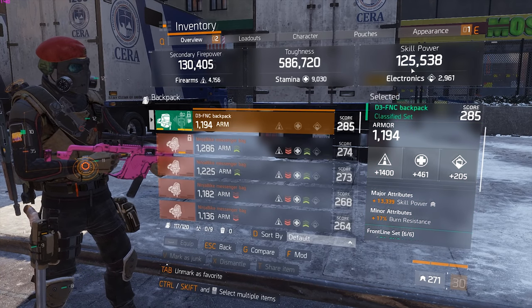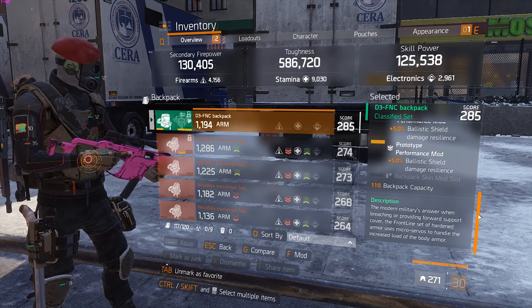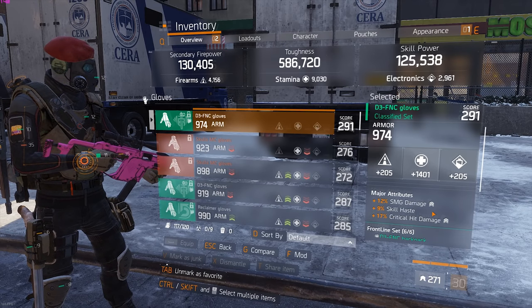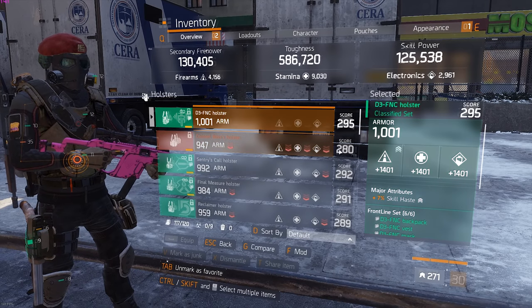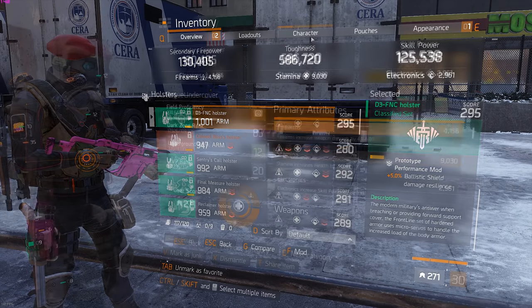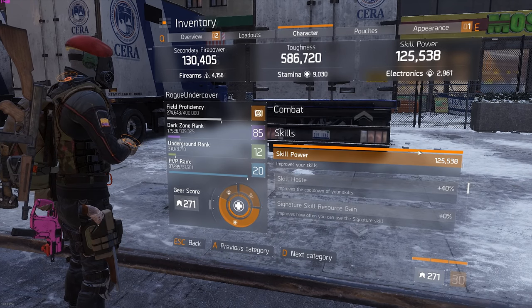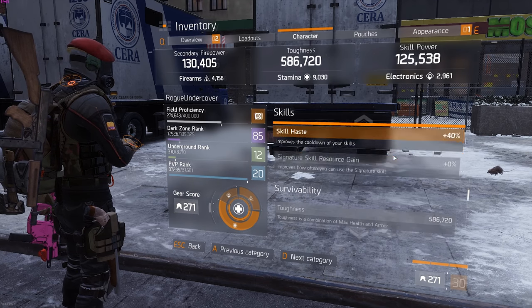Backpack skill power as well so we can reach the cap, burn resistance, firearms. Two ballistic shield damage resilience mods and skill haste. The gloves: SMG damage, skill haste, critical hit damage, stamina - trying to get as much skill haste as possible, skill haste as well, with ballistic shield damage resilience. Looking at the spreadsheet, we have 125k skill power, 40% skill haste - we are exactly at the cap.